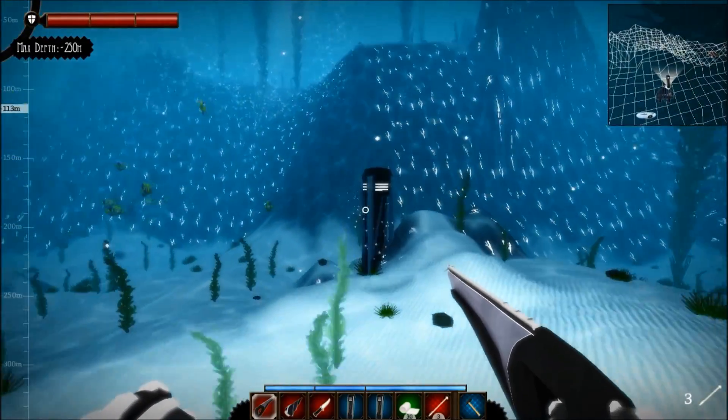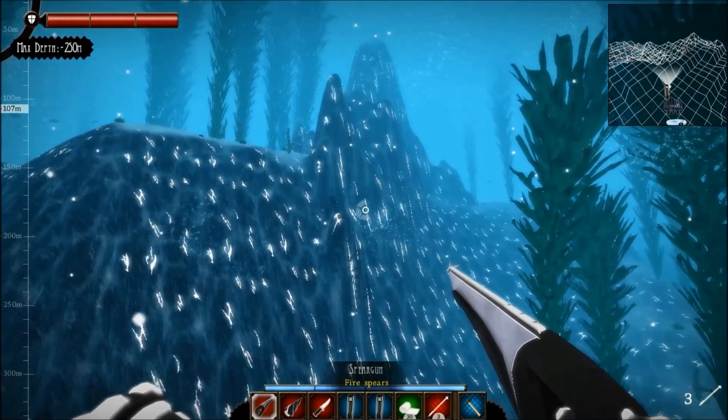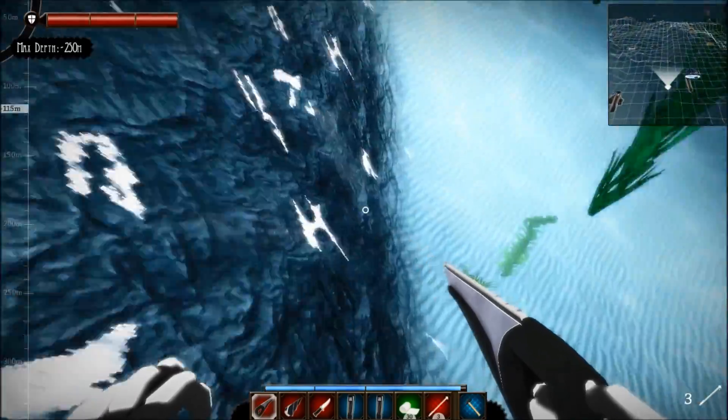I want to go check — I'll do this extractor again here. Still 100% on iron. I want to go up here to my coal extractor and get my coal before I do too much, because I want to have some coal.